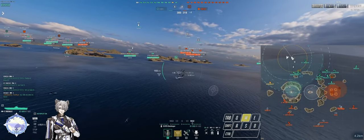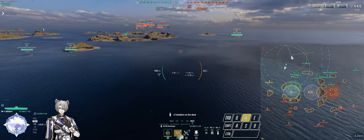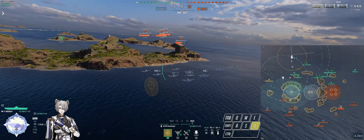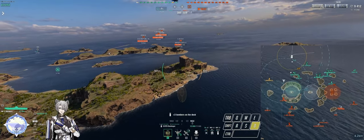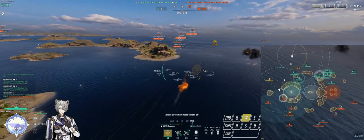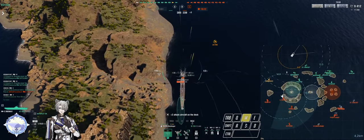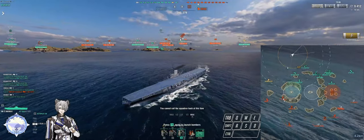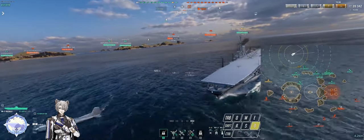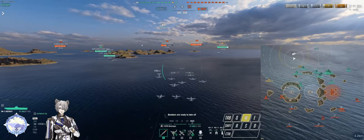Another thing is you won't be spotted as easily - the enemy carrier has to fly either in front of you, behind you, or over you to give any spotting onto your ship for his team. So those are the benefits many people don't think about. There are three positioning styles: very aggressive positioning to minimize flight distance, supportive positioning where you push up with your team providing immediate spotting and anti-air, and defensive positioning where you hide by an island where the enemy can't spot, shoot, or effectively deal with you.